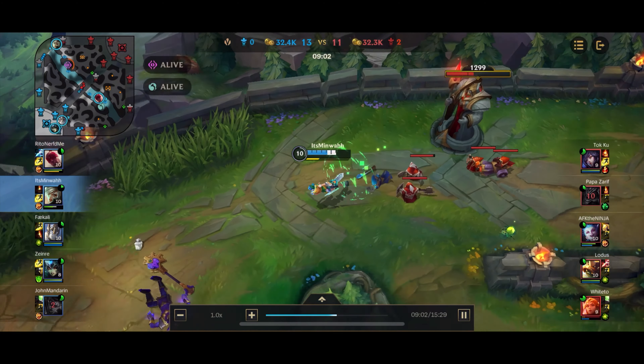We pick up Zhonya's Hourglass and a Longsword, starting to build towards Infinity Edge. Galio manages to ult out of a bad fight and pretty much nothing happens. Now we're in that lull period of the game — the neutral mid-game where no objectives are up to take and both teams are generally just clearing waves.